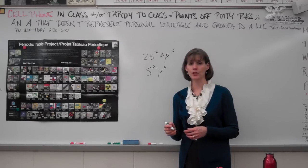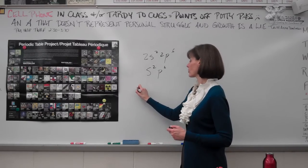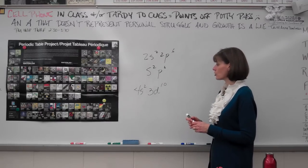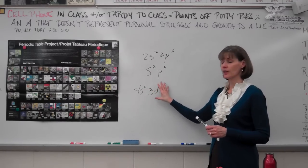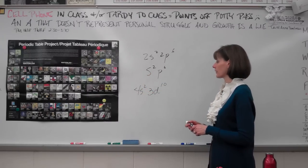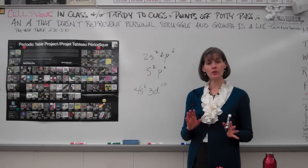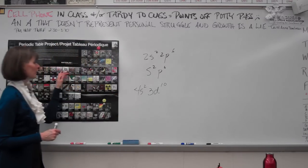The next best option is to have s2 d10 — for example, 4s2 3d10. That's a common example for zinc. s2d10 fills up the energy level from before and accounts for orbital overlap.